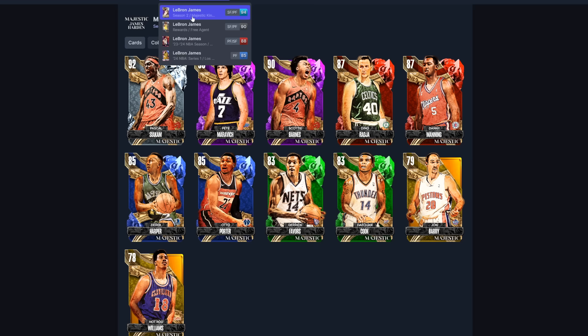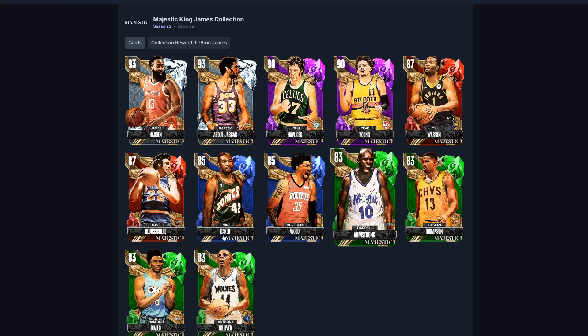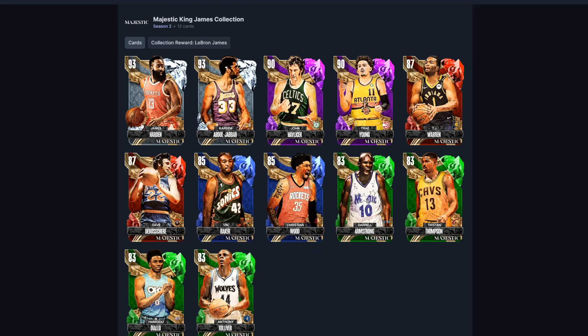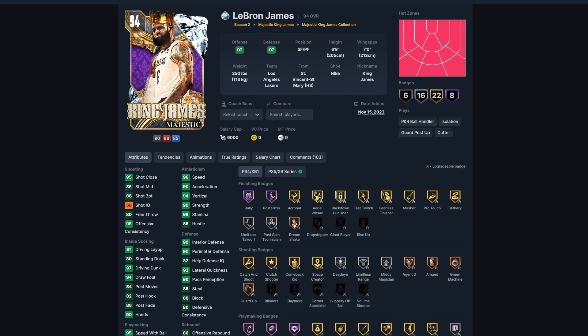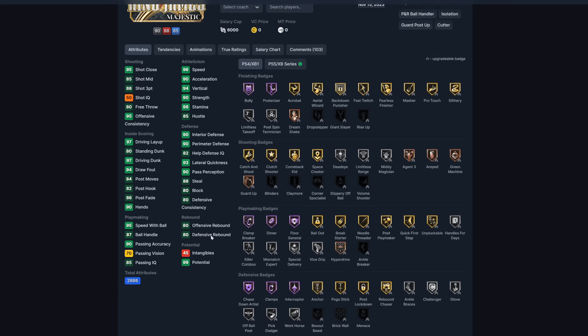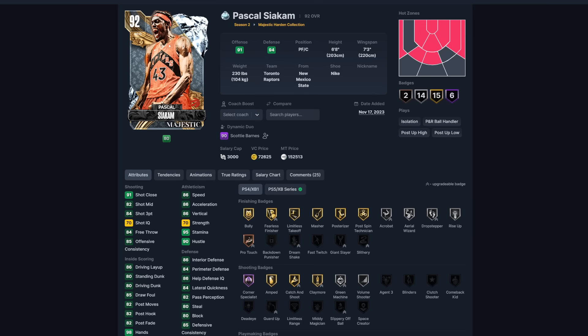Keep in mind that the majestic collection also leads to Diamond LeBron James. So if you're trying to get LeBron and needed another player, you could go with Siakam — you'd get Harden and LeBron. You still need all the other cards like Kareem to get LeBron, but LeBron is one of the best cards in the game. For 152,000 MT, that's not the worst thing.